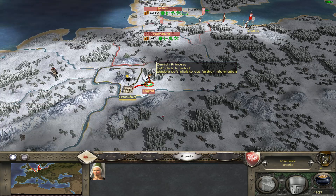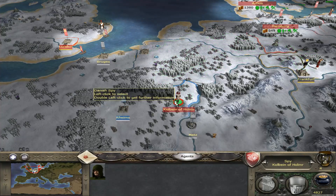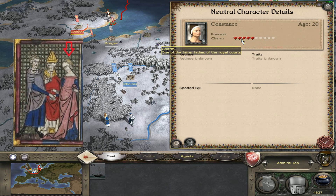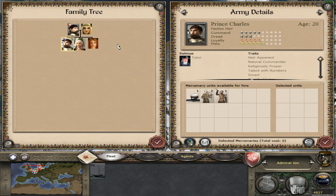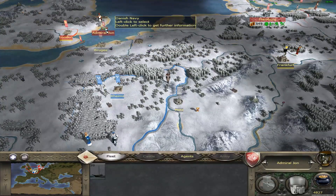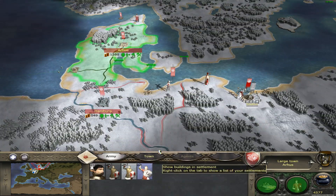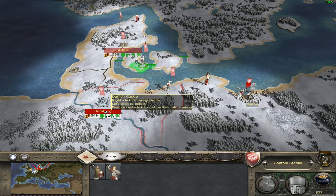I can marry this guy so I can get a new general in my empire — it's not exactly an empire. So my prince can marry him. I can send this diplomat — you are going here to our moot. If there was a path here, there it is.